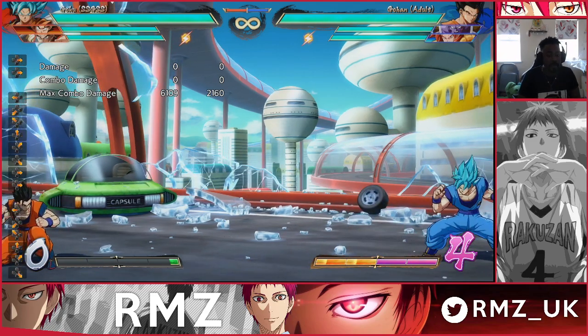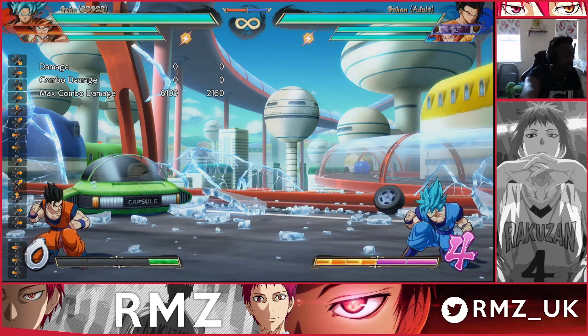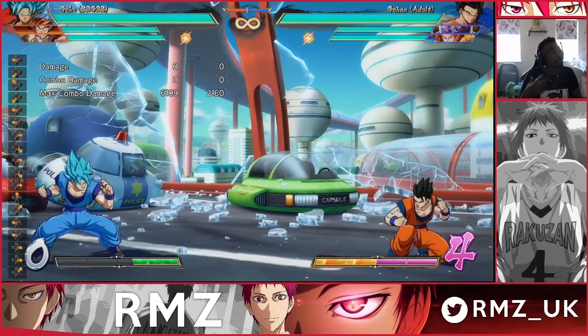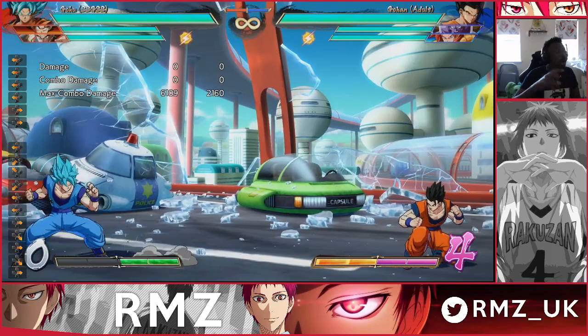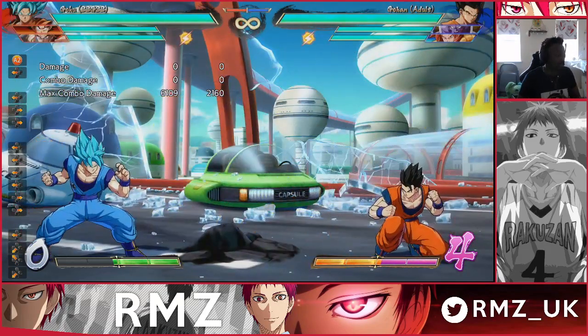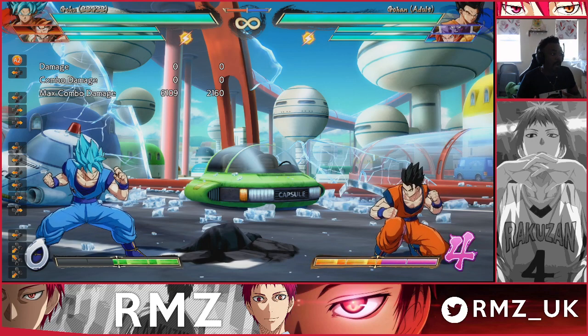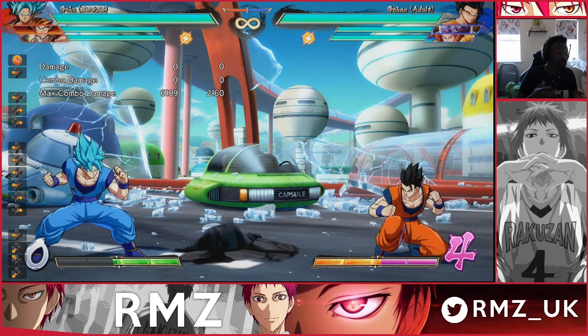With Blue Goku I'll use dash block to get closer. When I'm close I can IAD back to gain space, and when Gohan is using his advantage moves I can jump in. This way I'm moving with more purpose. If you want to look at what your character has advantage and disadvantage in each zone, check out my case studies for individual characters — I explain where Blue Goku benefits and what assists help get into the right zone. You can compile assists with movement and advantage.